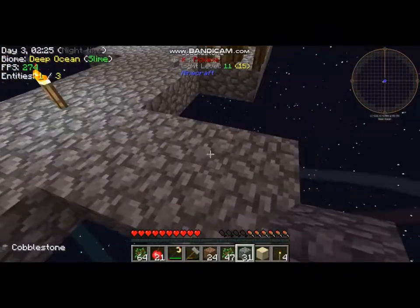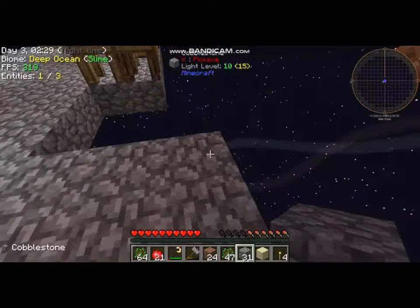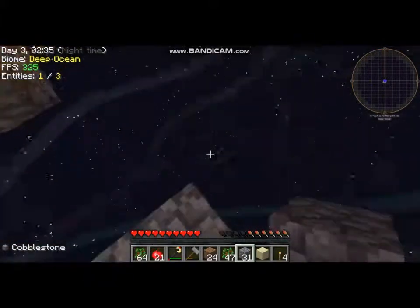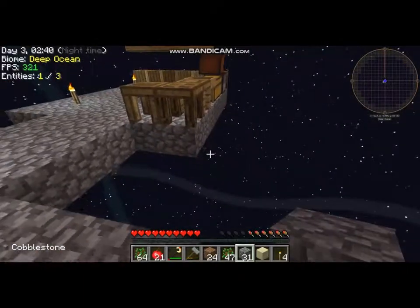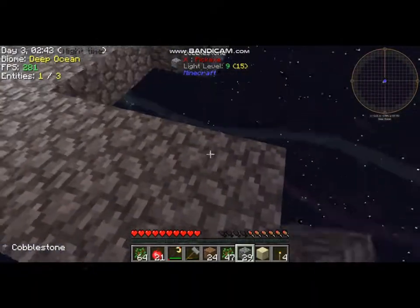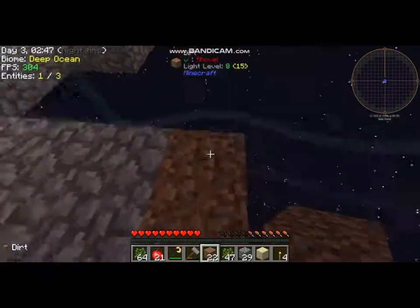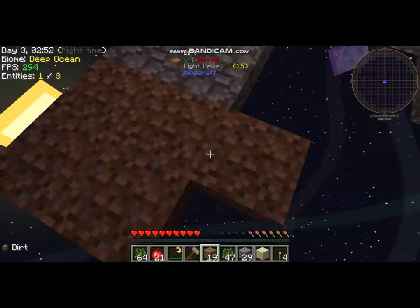As you can see, right there in the top left corner, it says biome: deep ocean. I don't know how, because there is no water in sight at all. Well, Project Ozone logic — that's fun. Let's see how big should I make this.